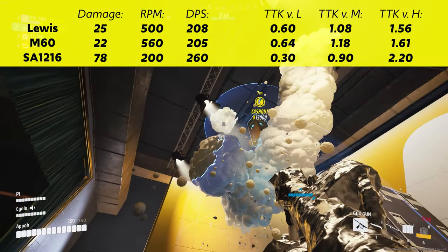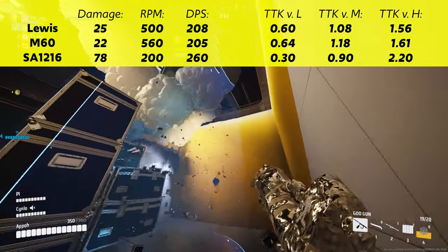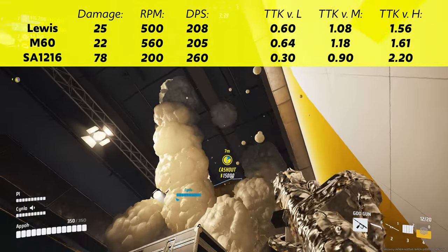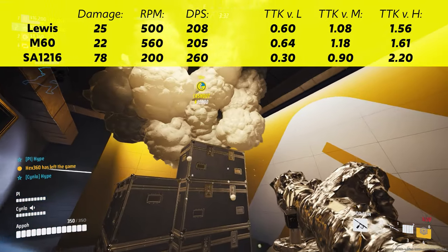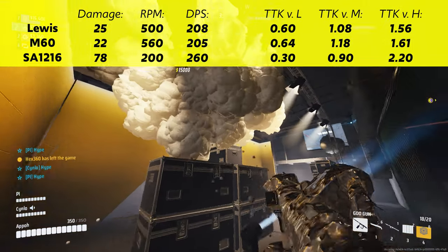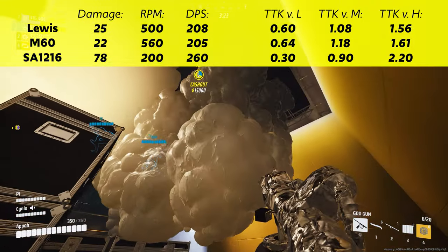As of the time that I am recording this, the number one player on the leaderboards is a Meshield SA-12 main. And next we have the M60 with some decent stats, but its main strength comes in having 70 bullets in the magazine, pumping out some insane damage without the need to reload. With the Lewis being a long-range demon, and the SA-12 being an absolute beast in close range, the M60 also just being a bullet hose.